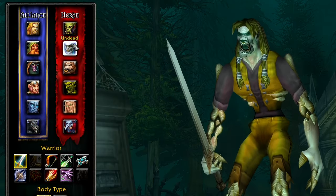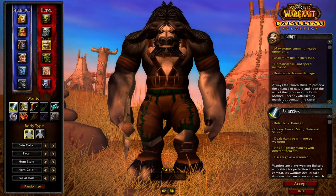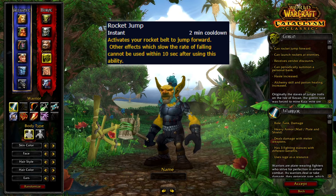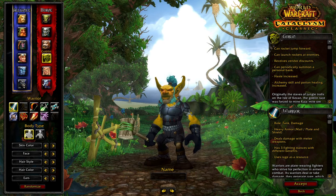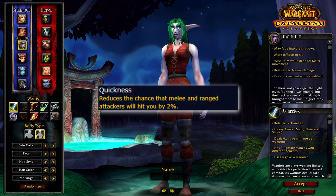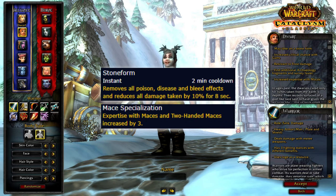While no race is worth rerolling for, there are definite benefits to being one race over another. On the Horde side, there are really no great defensive options. Tauren has a small base health increase that doesn't scale with Vengeance, Orc provides small offensive gains, and Goblin's mobility doesn't bring much to a class already stacked with mobility. That said, Goblin is still the best Horde option as the Rocket Jump can come in clutch and the 1% haste increase gives decent offensive value. On the Alliance side, Night Elf is your best choice due to the Quickness racial giving 2% more avoidance, which counts towards your CTC coverage. Dwarf is absolutely fine as well, since Stoneform is now a solid defensive cooldown and many of our best weapon options will be Maces this expansion.